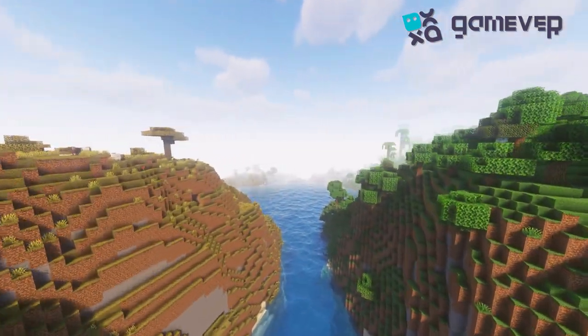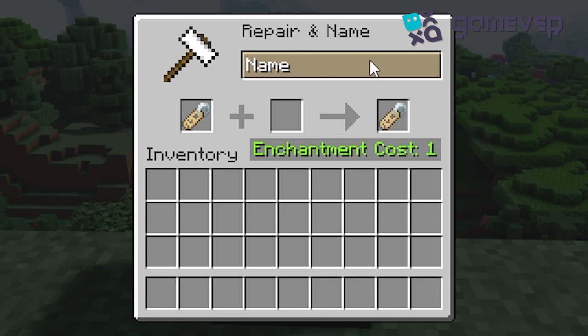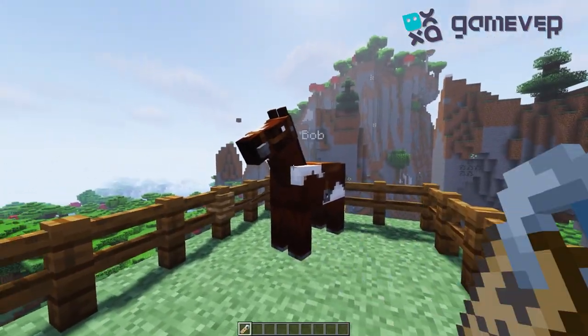Once you've got your nametag, it's time to personalize it. Place your nametag in an anvil and type the name you desire for your pet or mob. Now, apply it to your favorite animal or mob to keep them from despawning and to give them a unique identity.